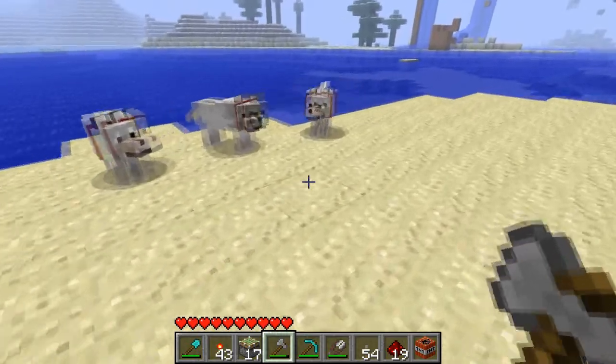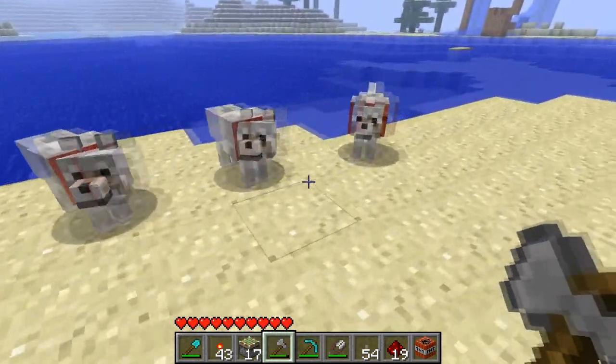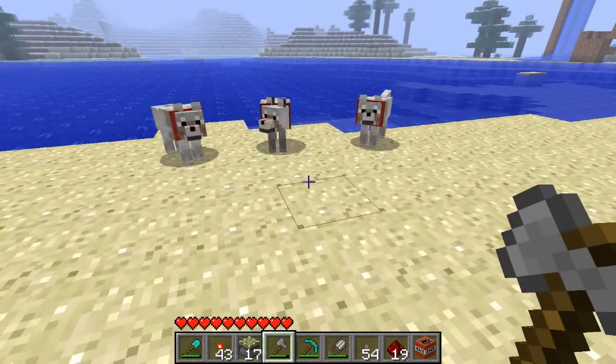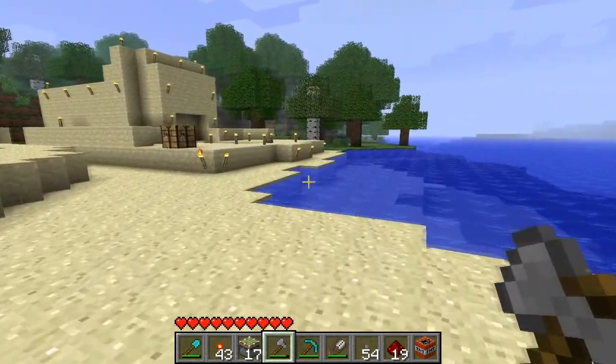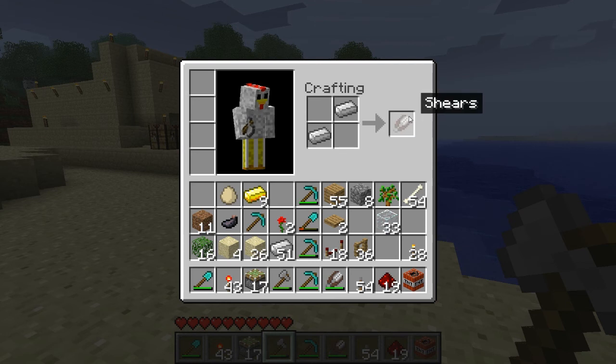They also had an update 1.7.1 slightly after to fix some bugs that 1.7 had, but let's just jump right into it. So the smaller portion of the update was that you could make shears. Now shears shear sheep apparently. And when you shear sheep it gives you three blocks, and now this is the only way you can actually get wool from a sheep without damaging it.